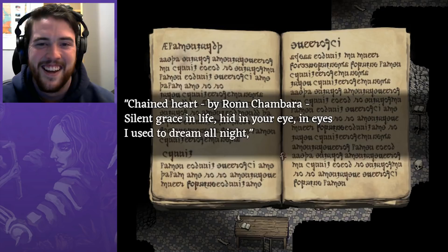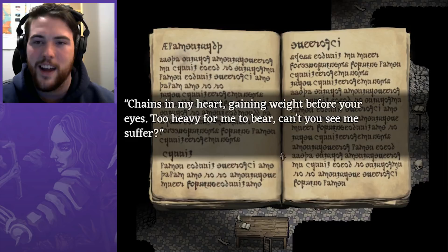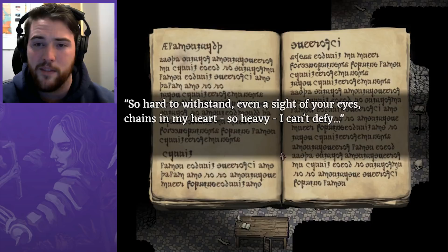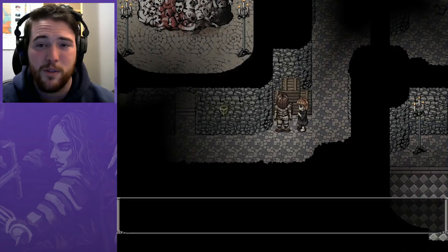Silent grace in life hid in your eye, in eyes I used to dream all night. Wasted tears weigh in my back from our love of lies, lies I used to stay awake all night. Chains in my heart gaining weight before your eyes — too heavy for me to bear. Can't you see me suffer? So hard to withstand even a sight of your eyes. Chains in my heart, so heavy I can't defy. You ponder these lines in your head... Did you learn anything? I don't have time to decipher this. I'm busy trying to make sure we don't starve.